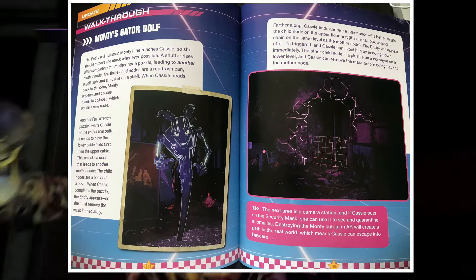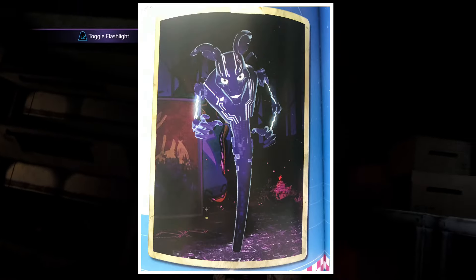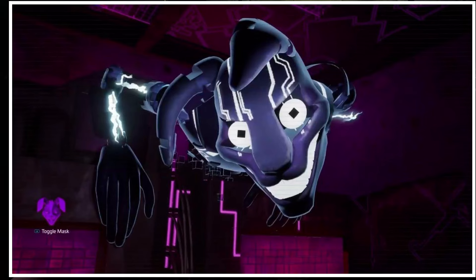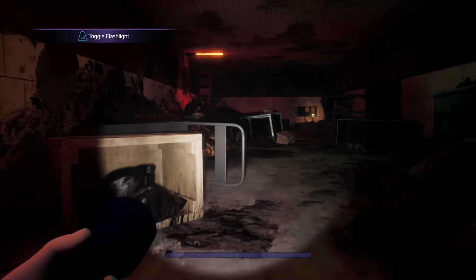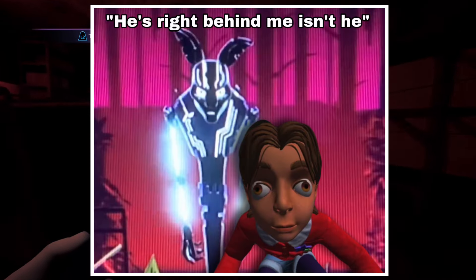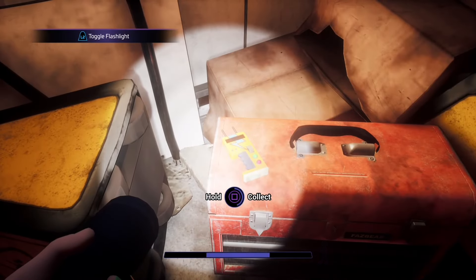Next we have an introduction to Mexes, or the Entity. They just have one singular image of him. It would have been way cooler to have a full page explaining what he is — not deep unexplained lore, but basic ground information: the Mexes machine, what he does, how he lures animatronics toward you and alerts them. Instead it basically just says he'll pop up in an area, run away from him, and turn off the mask. It's kind of bland — they could have put more effort into this.